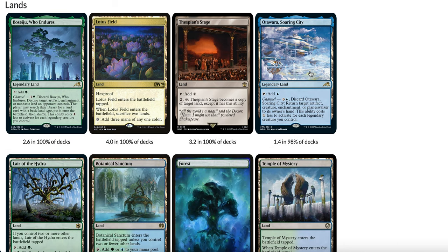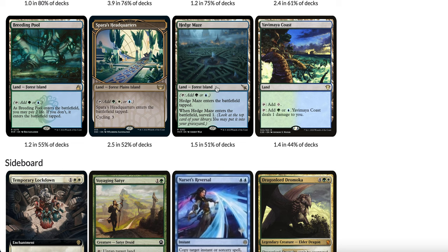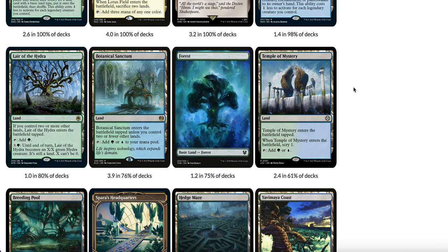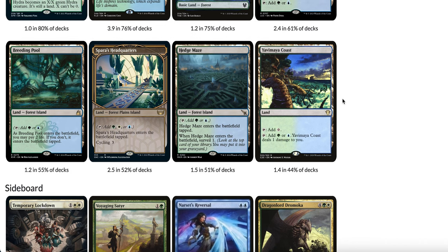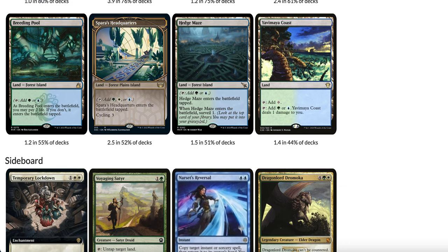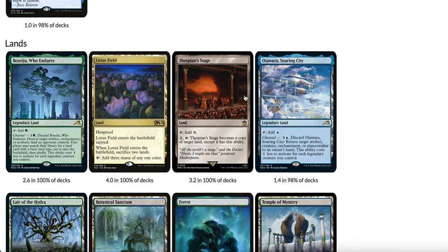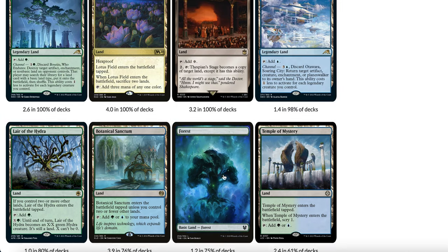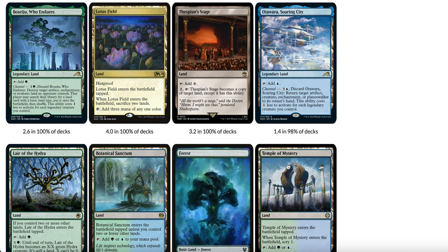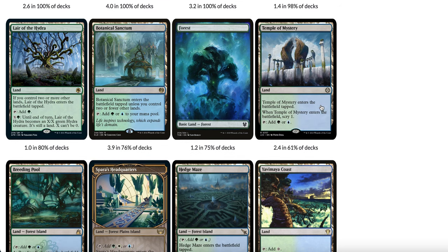Hedge Maze is a land that Surveils 1. It's not great for Surveil in Lotus Field combo because you're not really relying on the graveyard — you go off with Lier or Ballagate Recovery. You don't need a large graveyard; by the time you're going off with Ultimatum, you just need a few relevant cards for Lier. The real reason to play Hedge Maze is that it has a basic land type, so if your opponent plays a Sag, you can use Thespian's Stage to copy it and get a Hedge Maze for some card selection. It also gives you another land to fetch, especially in a format full of Field of Ruin.